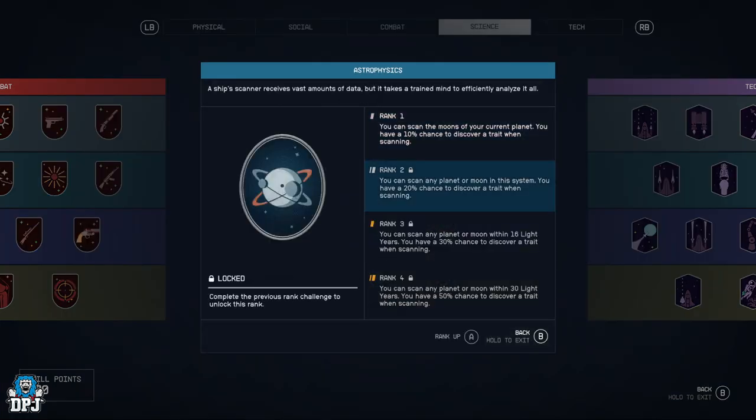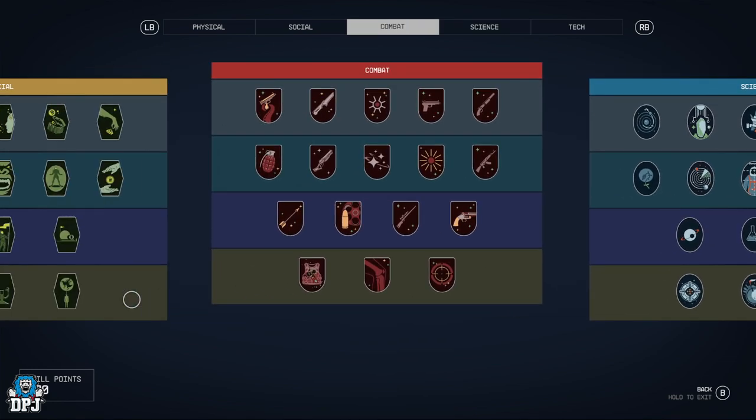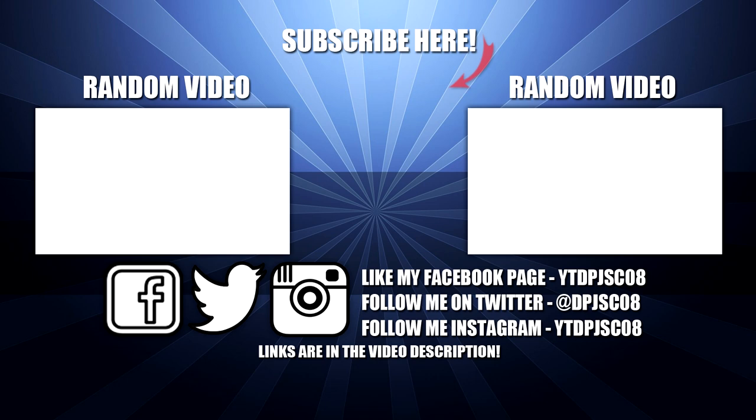Now as you rank them up to rank two, I don't know whether it still costs skill points to unlock the next rank, but if you want to get everything to rank four it might take a lot of skill points. Level 80 is what you're aiming at to get everything unlocked to the bare minimum. I hope you enjoyed this, I hope it helped with your decision on where to go with your character. Thank you for watching.